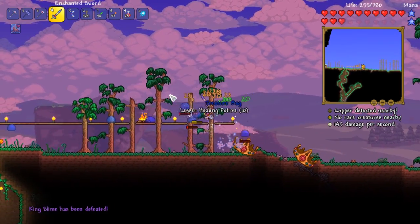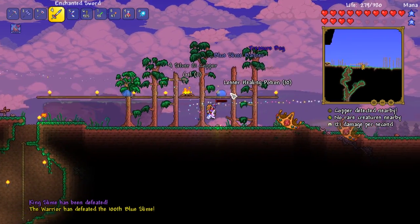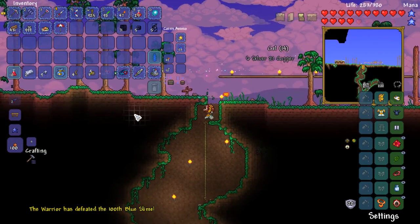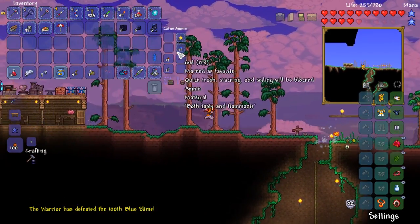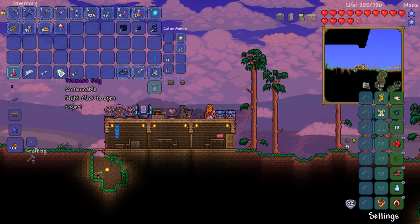And... dead. Yeah, there we go. Like I said, that actually took a lot longer than I first thought it would. But we still took him down pretty easily, and we've made a profit in terms of gel as well — we're up to 128. Not a great deal of profit, but it is profit.